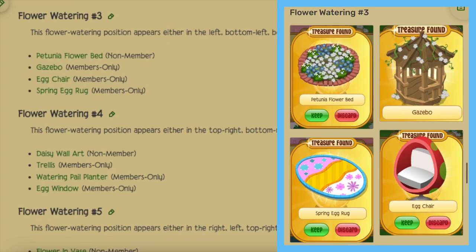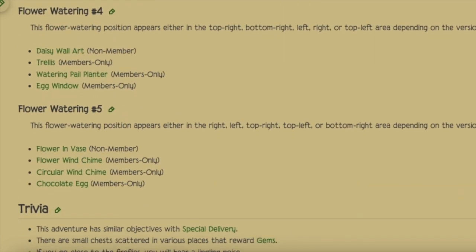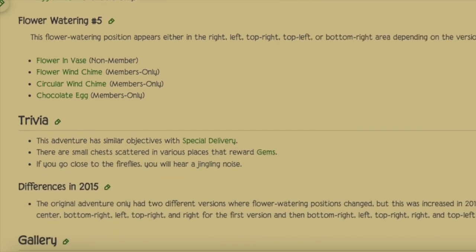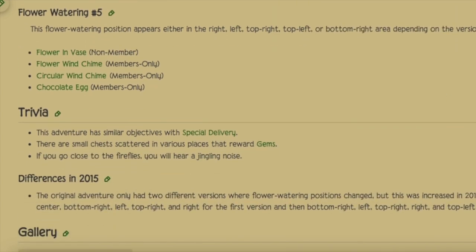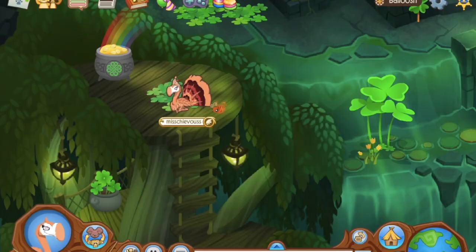For the third flower watering you can get the patina flower bed as the guaranteed prize, a gazebo, the egg chair, or the spring egg rug. For the fourth watering the daisy wall art is guaranteed; for the member prize you can get the trellis, the watering pail planter, or the egg window. Finally, for the fifth flower watering you can get a flower in a vase, the flower wind chime, the circular wind chime, or the chocolate egg.